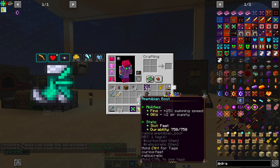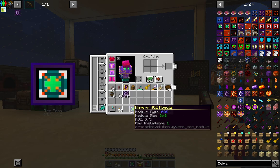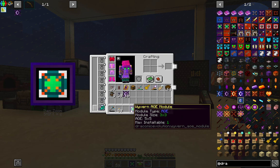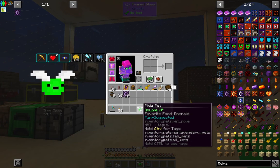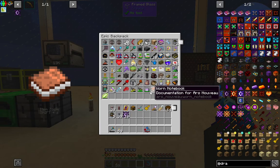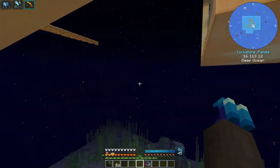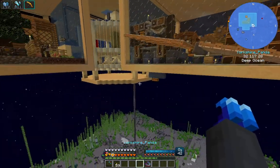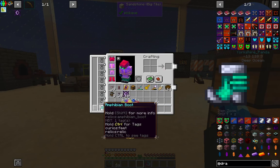Chatted heart and some gold loot - let's just use that for starters. Amphibium boot: double air supply, faster swimming speed - yes please! I got a wither AoE module for Draconic Evolution - that can go in there. And a pixie pet - what's this do? Double XP - nice! Definitely more oxygen as well. Why couldn't I vet them at the beginning?